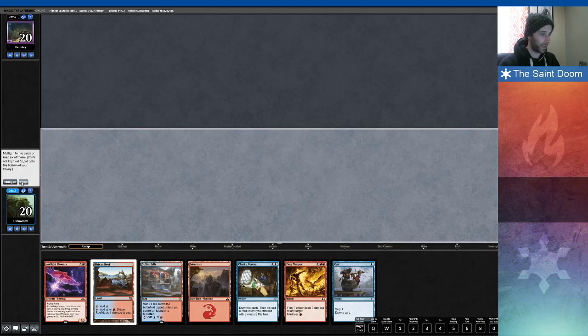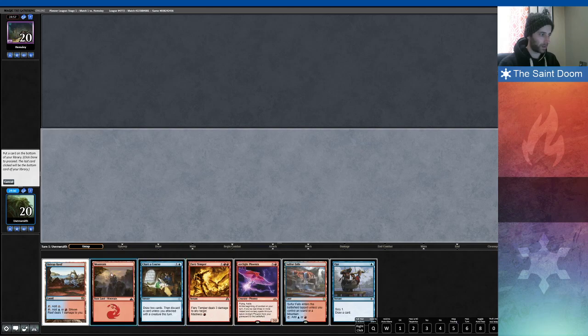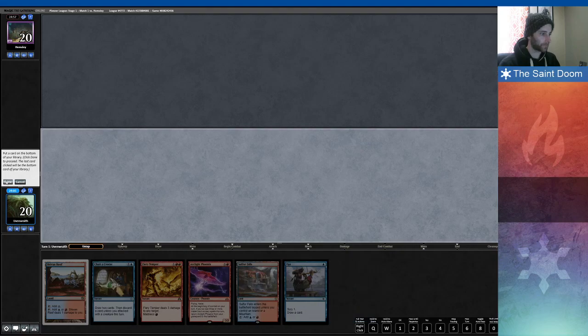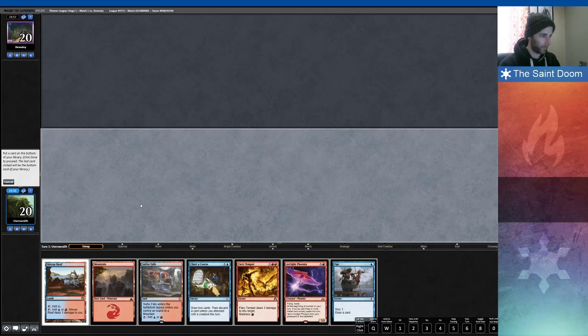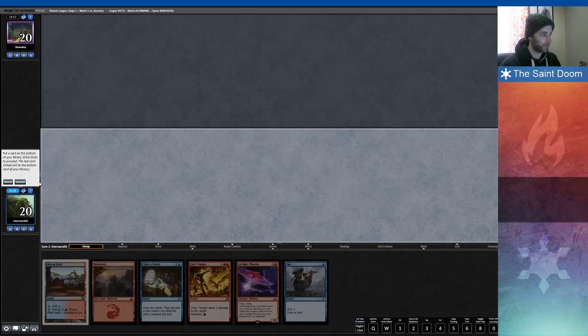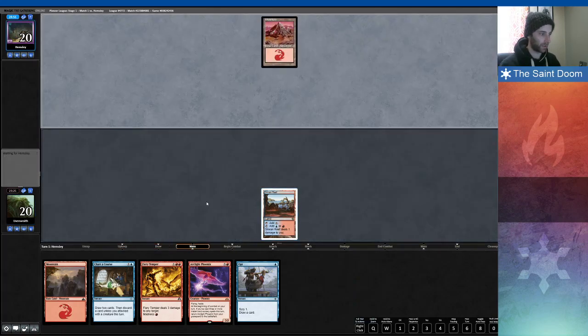This hand is a lot better right off the bat, so we'll keep this. We have a turn one Opt, we have a Phoenix to pitch with Charter Course. I'm going to bottom this Mountain — actually no, it's Sulphur Falls, not the one I thought it was. I thought that was the Fast Land. They look almost the same. So I want to go turn one Opt, turn two Charter Course, pitch Phoenix. If that's the case, I actually want to bottom this Sulphur Falls. I hope I'm not playing an aggro deck where that two or three life is going to cost me.